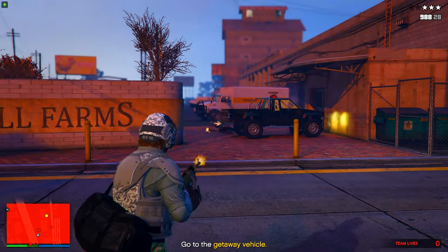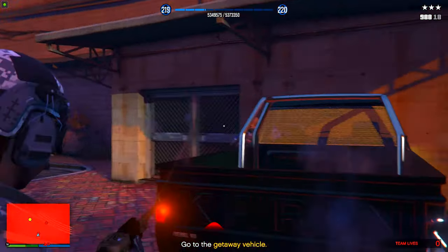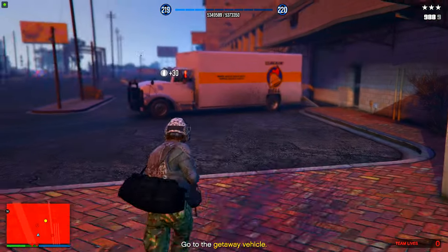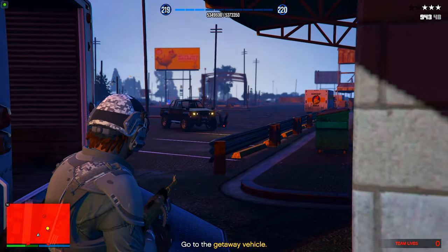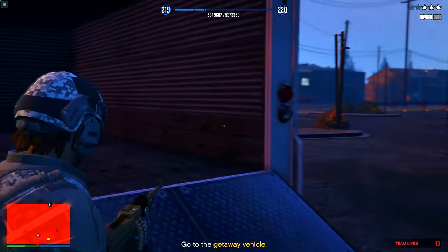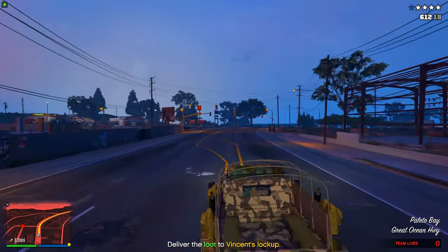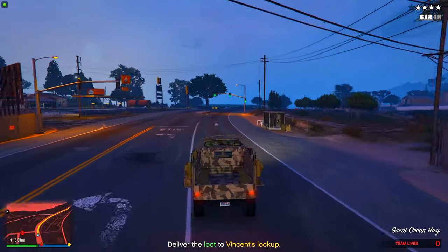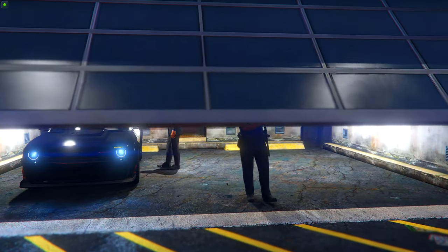There are going to be cops shooting at you and people from the warehouse shooting at you, but they should be pretty easy to take out. I was doing this on hard mode and it wasn't even hard — and I was doing this solo — so you guys should all be able to do this. Once you're in your getaway vehicle, just drive to the drop off, lose the cops first, and then you're literally done. Simple as that.